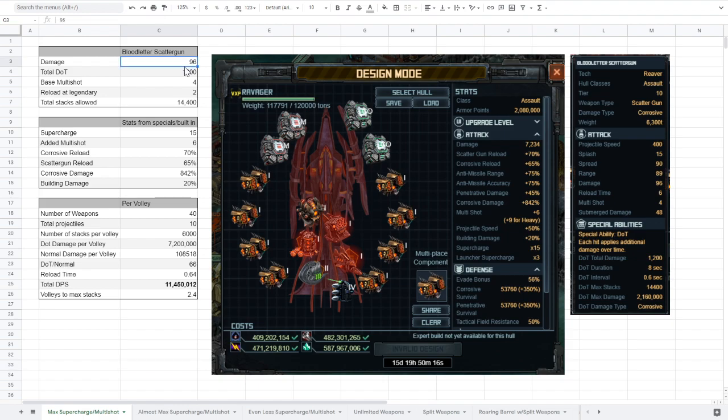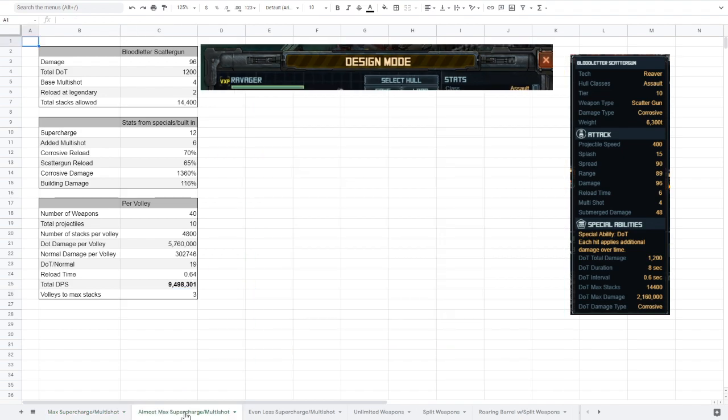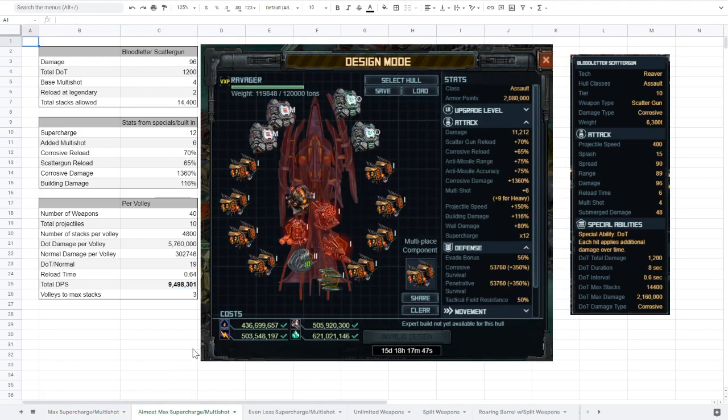I took in the base factors: the damage, the damage over time, the base multi-shot, the reload at legendary divided by four, and the total stacks allowed. This is really important — you can only have 14,400 stacks on the ship before damage stops applying. Based on this build, you get 6,000 stacks per volley, meaning you maximize stacks in 2.4 shots — by three shots you've maxed out and aren't doing any more damage. With the more final build I showed you, you max stacks in exactly three volleys, meaning after three shots your damage over time isn't helping and you're better off running away and coming back eight seconds later.